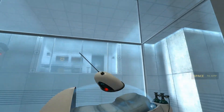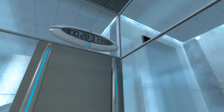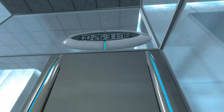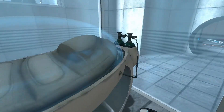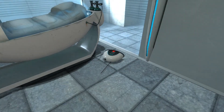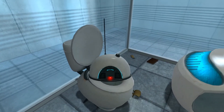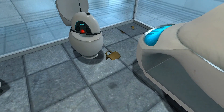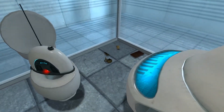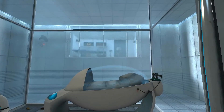Welcome to the Aperture Science Computer Aided Enrichment Center. We hope your brief detention in the relaxation vault has been a pleasant one. Your specimen has been processed and we are now ready to begin the test proper. Before we start, however, keep in mind that although fun and learning are the primary goals of all enrichment center activities, serious injuries may occur. For your own safety and the safety of others, please refrain from— Oh no, it's glitching.